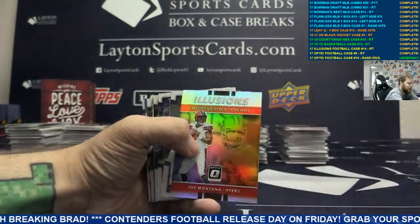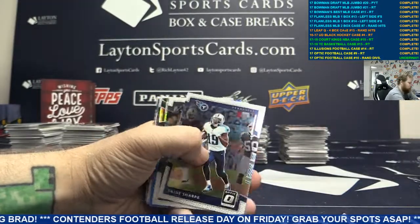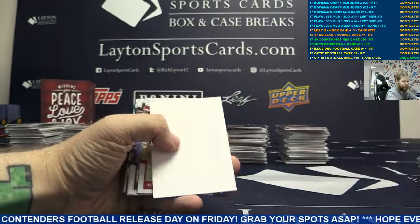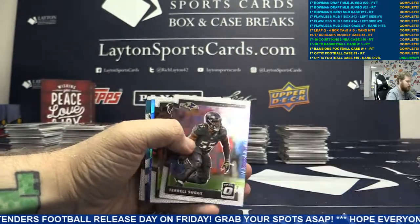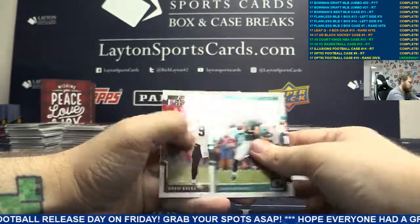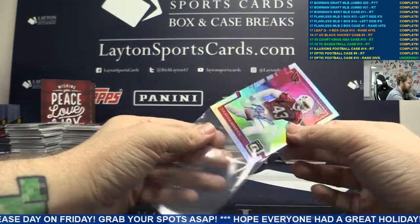We got Illusions Silver Joe Montana. Blue Jameis. Blue Wayne Dolman. And auto rookie auto to 99 Cardinals - Hassan Redder. Not bad at all.